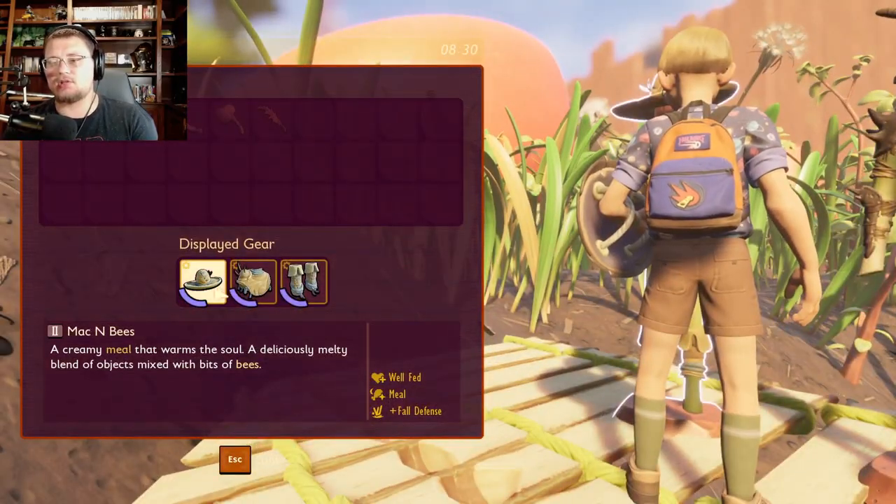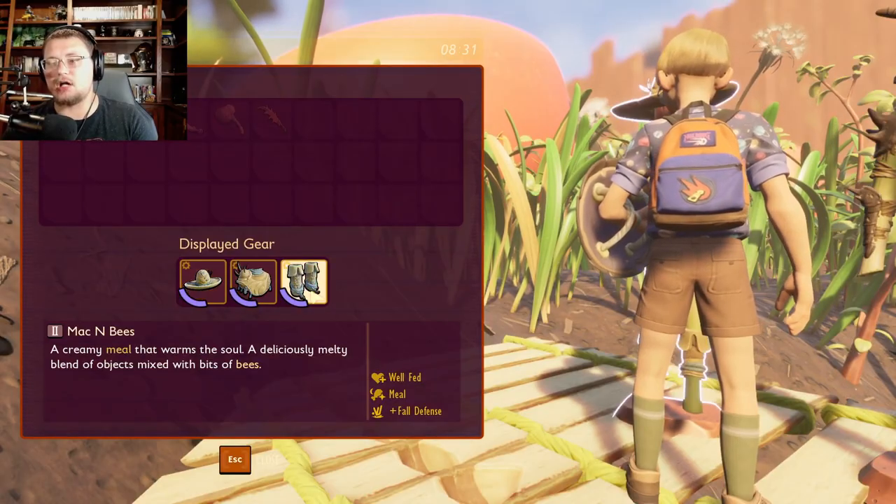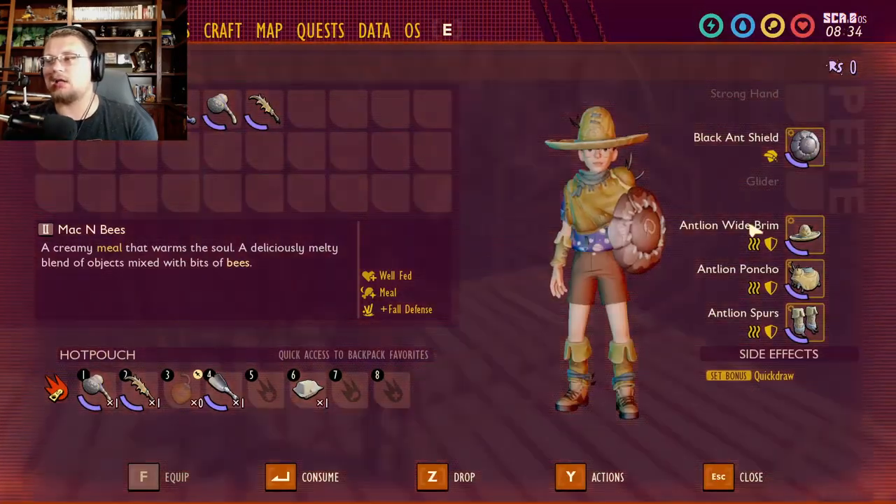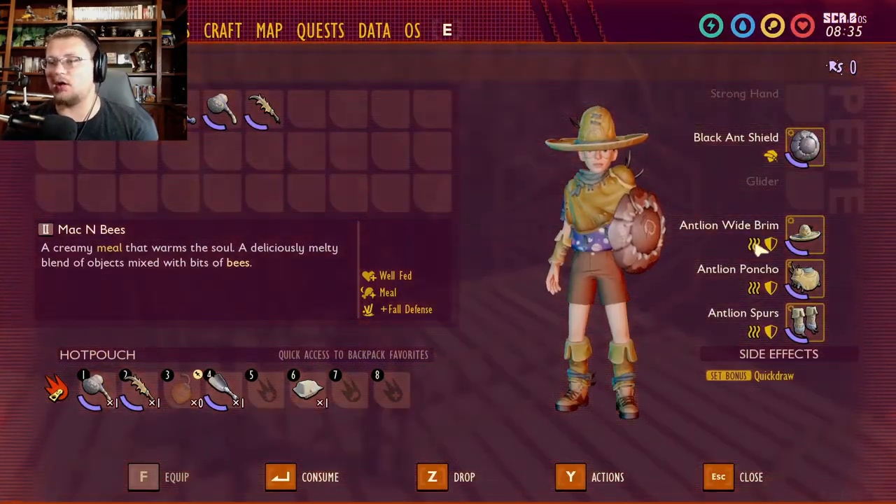There are three parts to it. It makes you look like you're wearing a sombrero, poncho, and some cool boots. I'm going to go ahead and equip the entire thing. There we go. Let's look at the perks that you get for it.